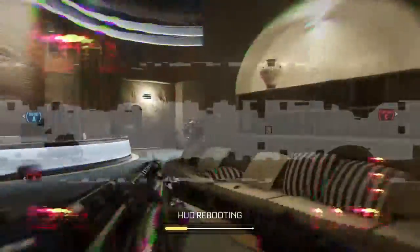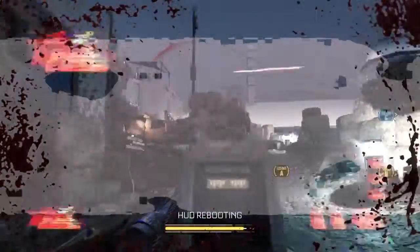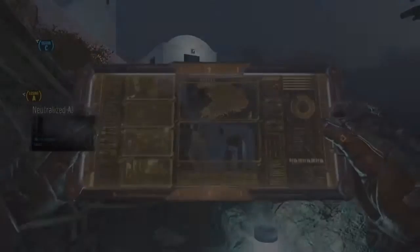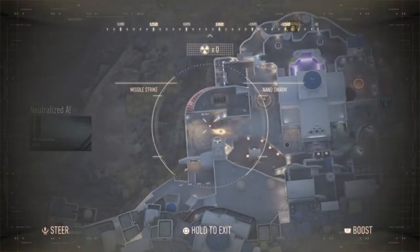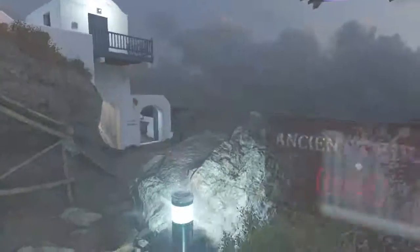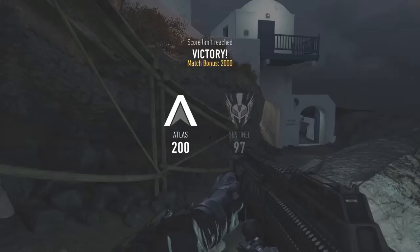Losing Charlie. Lost Charlie. Enemy has Charlie. Missile strikes on standby. Enemy taking Bravo — system hack. Fire arms have been disabled. Bravo. A secure. Enemy has B. Securing C. Friendly missile strikes inbound. C secure. Enemy taking A. We lost A. Enemy UAV above. We lost Alpha.